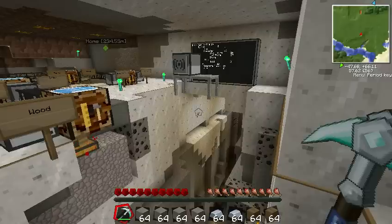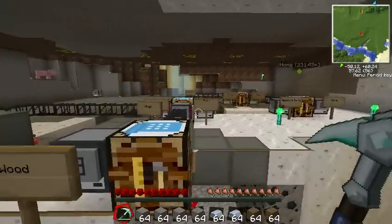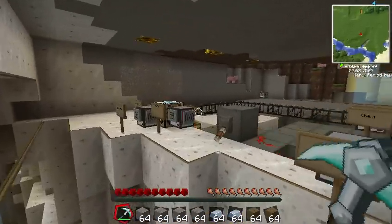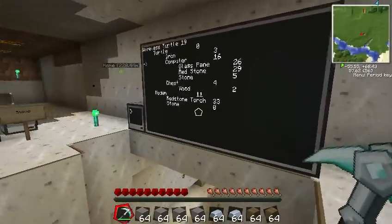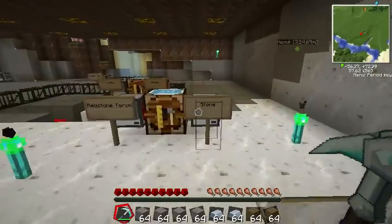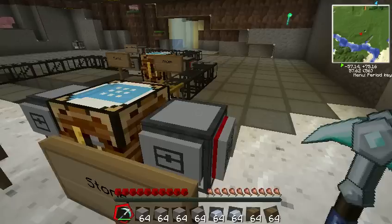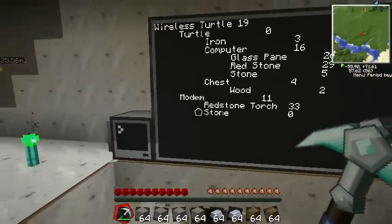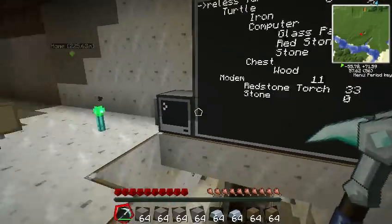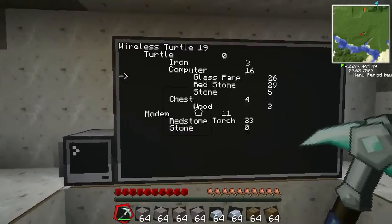Hello and welcome back once again to the Klebeco ComputerCraft tutorials. Last time we were going over automated crafting — we showed all of these automated crafting tables and how you can monitor automated crafting by using turtles as the containers that hold the stone and redstone torches, all of your supplies, and then using those turtles to communicate with the master server to show how your crafting sessions are doing.